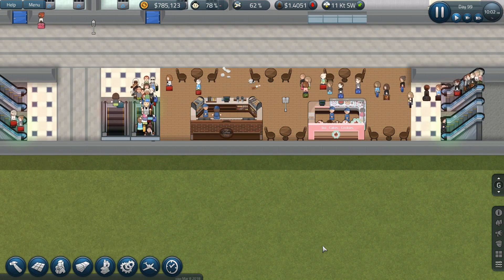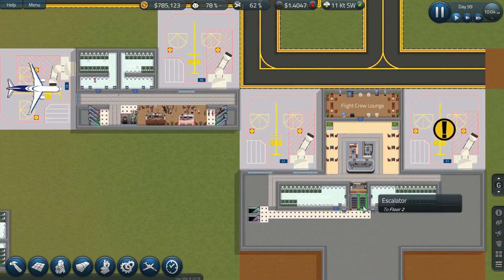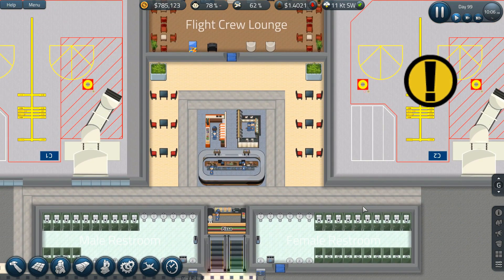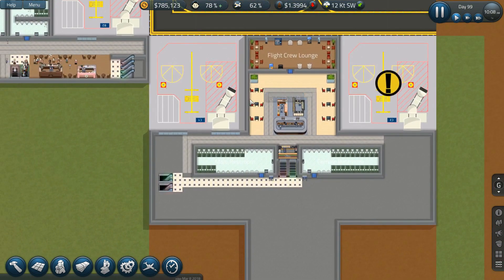Hello everyone, welcome back to Sim Airport. Last episode got some stuff done over here — it looks really, really nice. I wasn't too sure about this color at first but it's kind of growing on me.